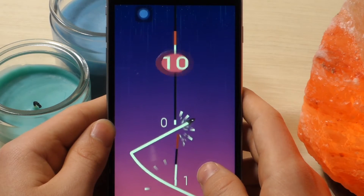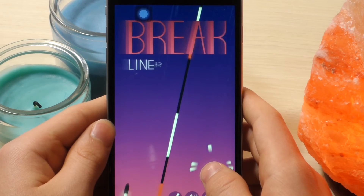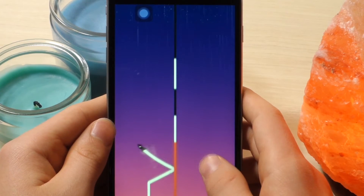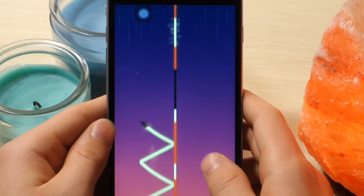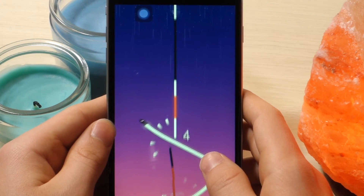The point of this game is just to see how far you can go without touching any of the other lines. You move by tapping the screen — tap once and it'll move left, tap again and it'll go right. It's a really fun game and I really hope you guys get it because it's an awesome game.